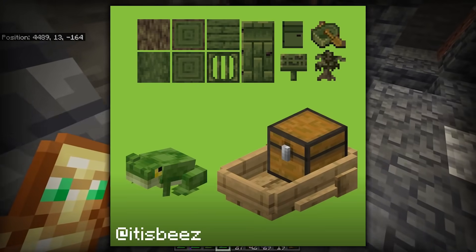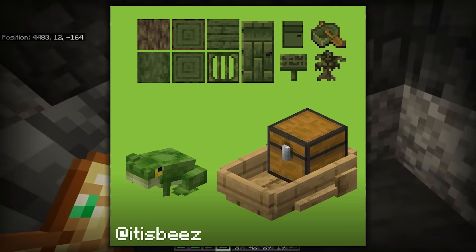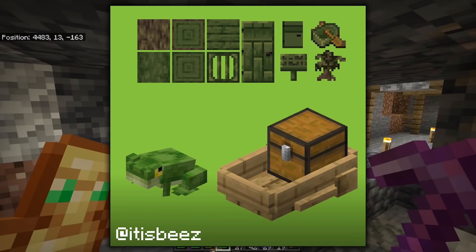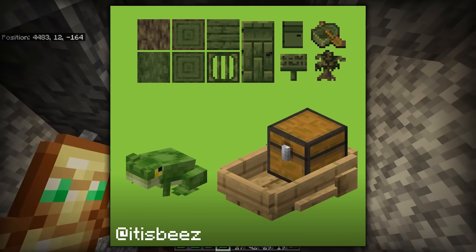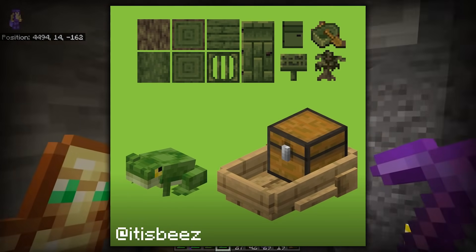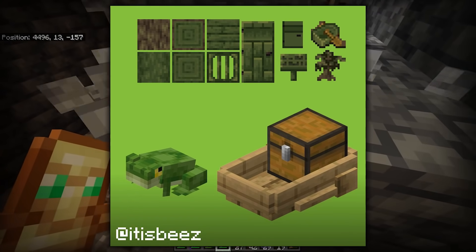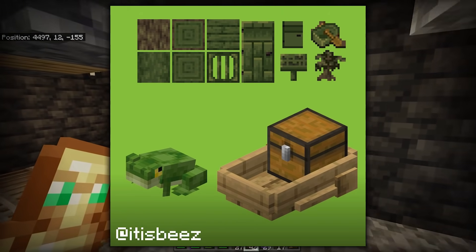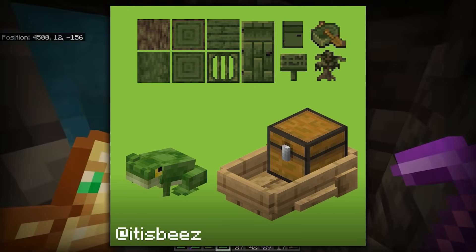If you look at the new Minecraft mob, frogs are coming to the game at some point. We don't know when precisely, but they've confirmed they're not scrapping the idea and will be bringing them at some point alongside chest boats. This is from It's Bees, as you can see from the watermark. I really love this frog design and this chest boat design. But look how beautiful swamp wood could be — if only swamps had their own trees instead of for some reason having oak trees. Why do swamp trees drop apples? Why can't we have a new tree type? Look how beautiful green is — look how nice those new green boats are.